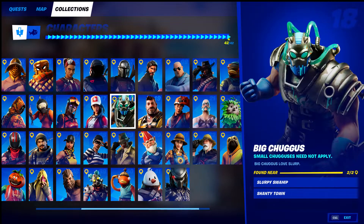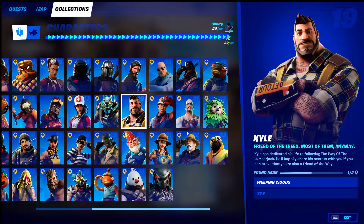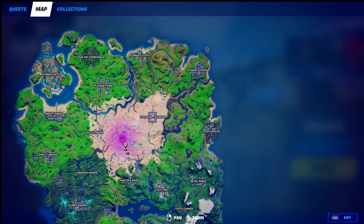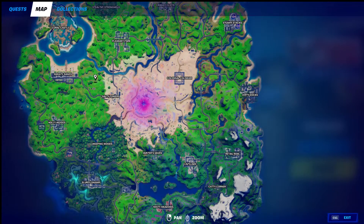Moving on, we have Big Chuggies at Slurpy Swamp in the Shanty Town — I would just say go to Slurpy Swamp, everybody knows where that's at. Then Weeping Woods for Kyle. If you want to know where to find him in Weeping Woods, it's going to be right over here by these RVs.